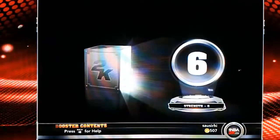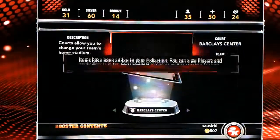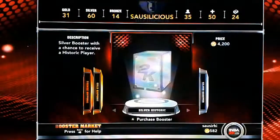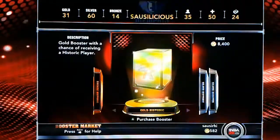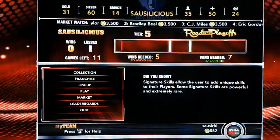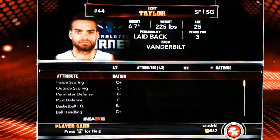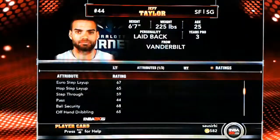Hubie Davis — oh man, when he was a Knick I really liked Hubie's game, very solid point guard/shooting guard combo player, very nice. Now let me do a quick recap. I noticed there's a discount — that gold is usually like ten thousand two hundred, and fifty, now it's eight thousand four hundred. Four thousand two hundred on the silver, so I got a pretty good discount. Let's check out my collection with the silvers, starting with Jeff Taylor.